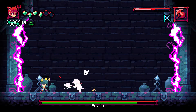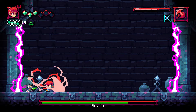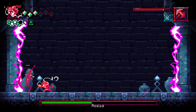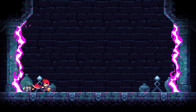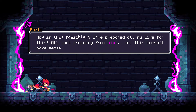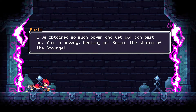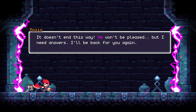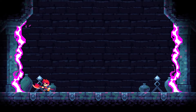Unfortunately, I have like no crimson meter here. That staggering her gave me a bunch — I missed, kind of, the opportunity there. Alright, enough out of you. How is this possible? I've prepared all my life for this. All that training from him — this doesn't make sense. I've obtained so much power, yet you can best me. You are nobody beating me. Rosie, the shadow of the skirt — I need more power. I deserve more power. It doesn't end this way — he won't be pleased. But I need answers. I'll be back for you again. Alright, see you.